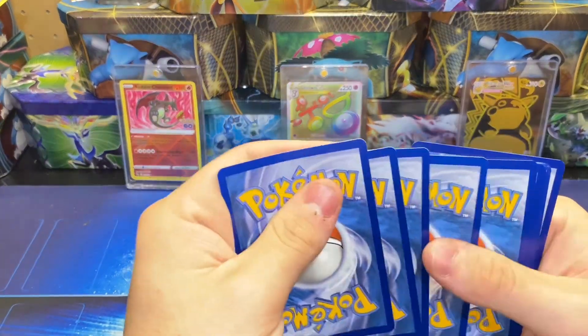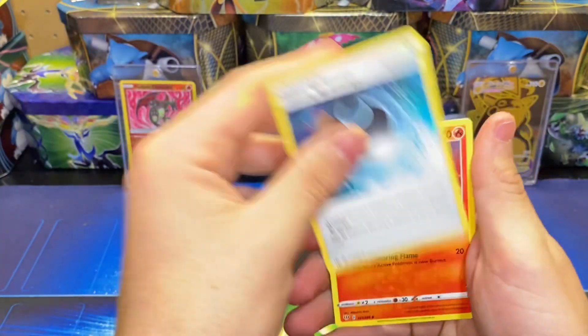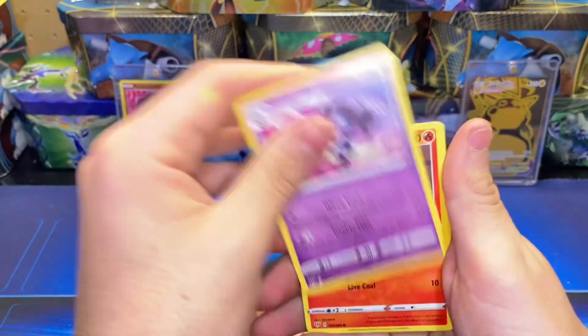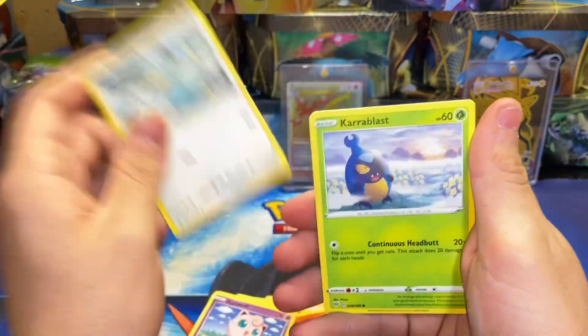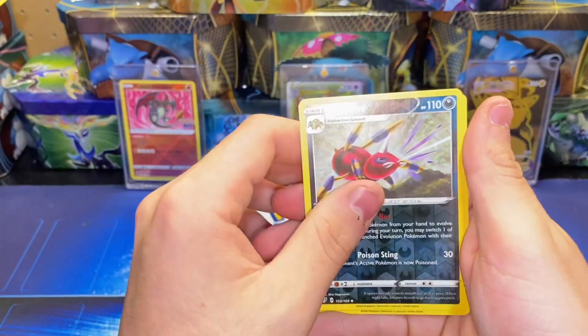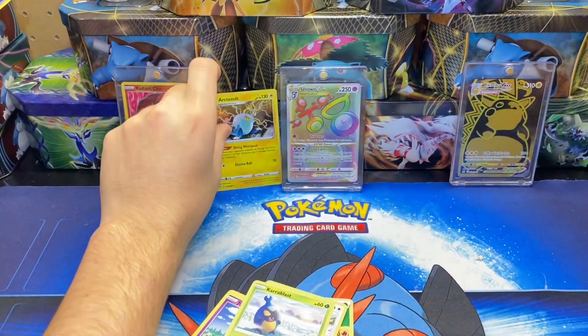One, two, three, four to the front. We have a Leaf Energy, Hiding Energy, Fletchinder, Gotharita, Torchic, Jigglypuff, Ducklett, and Crabominable. For the reverse, and an Arctozolt holo rare.